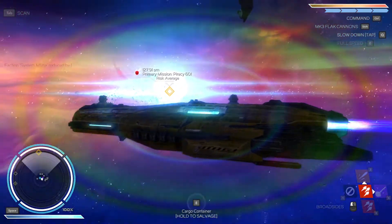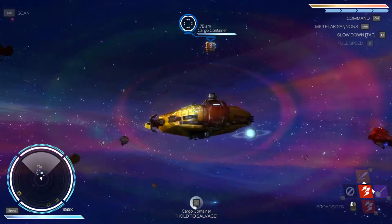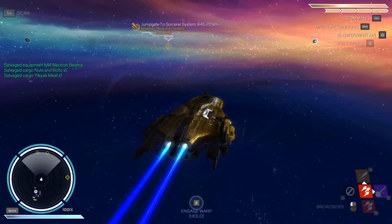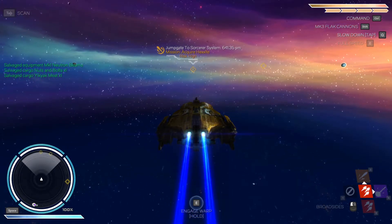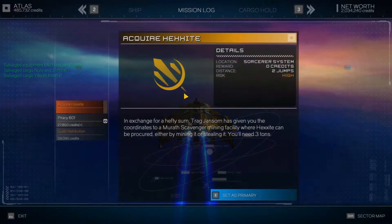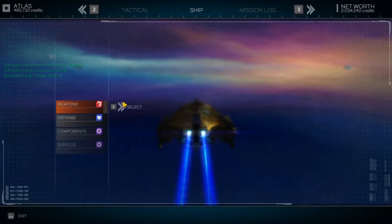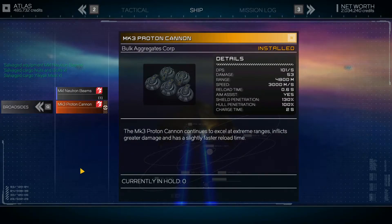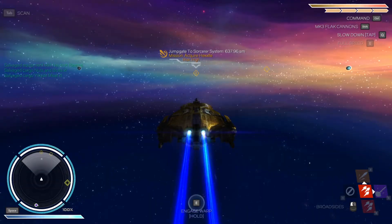Don't target the ordnance if we don't need it — target the very valuable cargo crate. We got Mark 1 neutron beams, YCAC, meat, and nuts and bolts. The neutron beams are broadside weapons — that's huge. Let's look at this: ship weapons, broadsides, neutron beams. 3,800... 4,800. We'll look at that later, we don't have time right now.